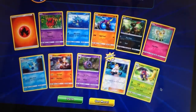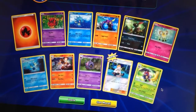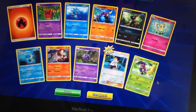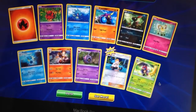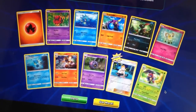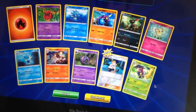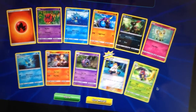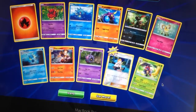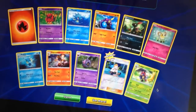Furious Fists gave us Heracross EX and Hawlucha EX, as well as a holo and a Rare Reverse Holo - so that would be 9 points. And then Burning Shadows gave us Guzma Full Art Trainer - 4 points - plus 2 different holos and 2 Reverses. I think it works out to about 10 points, so Burning Shadows would just win. I would give the edge to Burning Shadows for that Full Art Guzma pull - incredible pull there. Pretty much one of the best cards you can get out of Burning Shadows, definitely one of the most playable. Full Art Trainers are awesome and I'll certainly be using that Full Art Guzma in all my decks now.